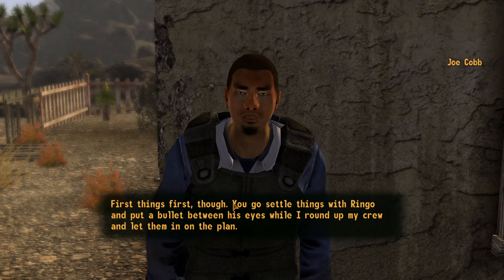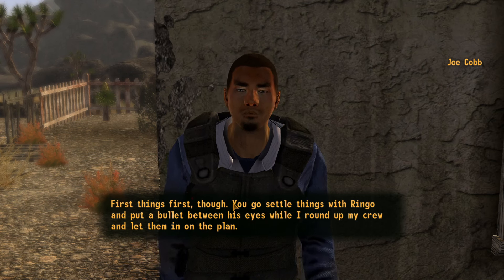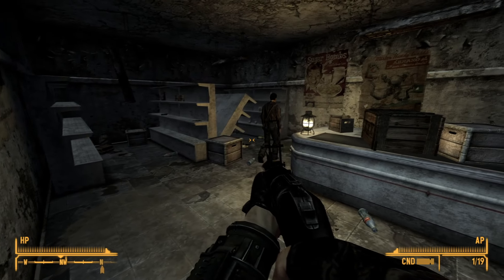Joe will then ask you to kill Ringo. Go to the gas station, kill Ringo, and report back to Joe.